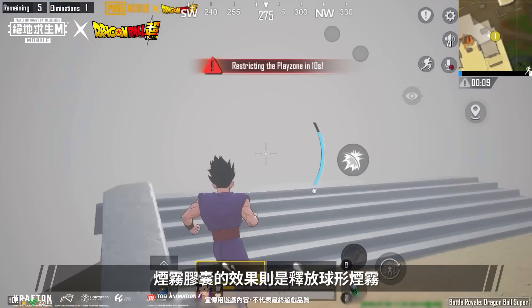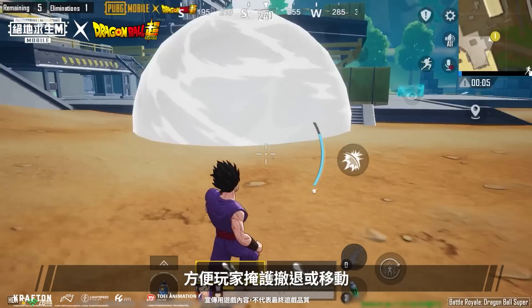Smoke Capsules release ball-shaped smoke which can obscure enemy vision. This smoke screen can help you retreat or relocate.